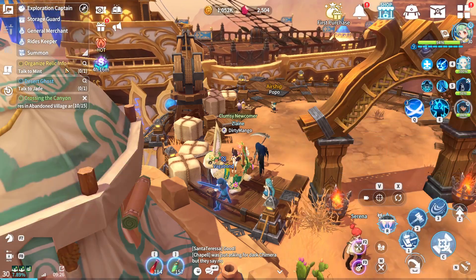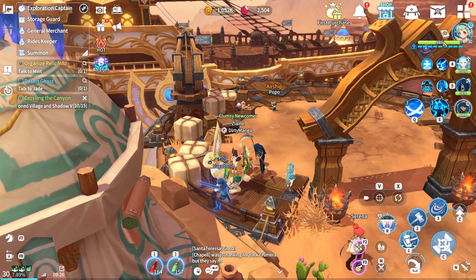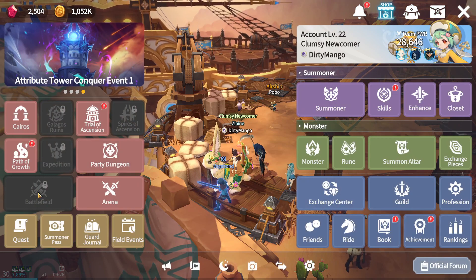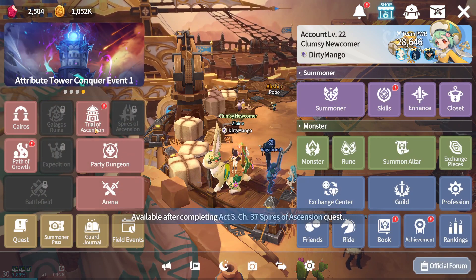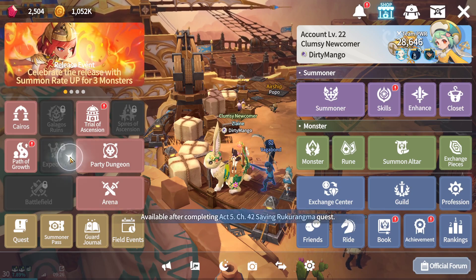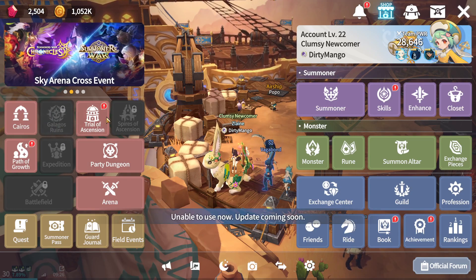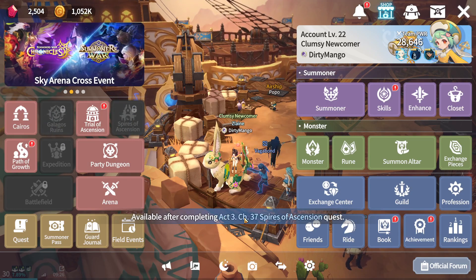What you can do in this game is follow along with the main quest, because doing the main quest will help you unlock a lot of different events. If you click on a locked one, it will tell you it will be available after completing certain chapters and acts.